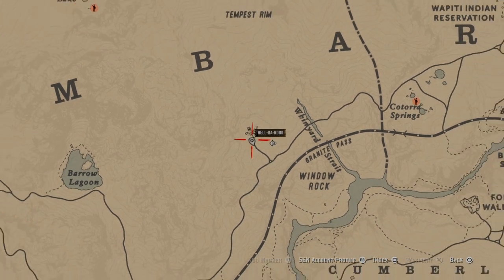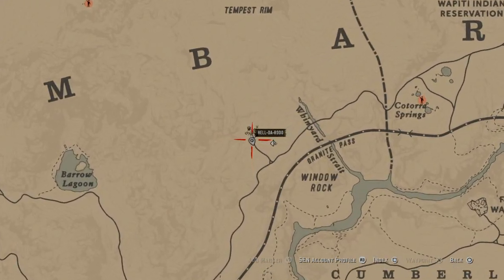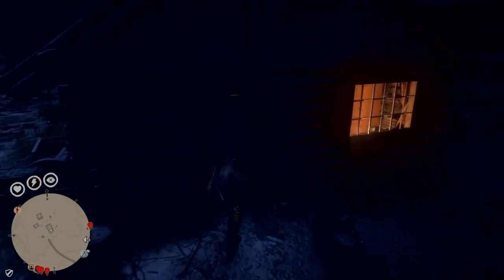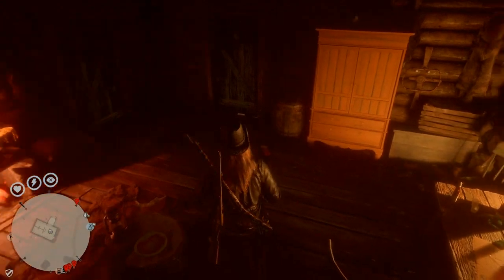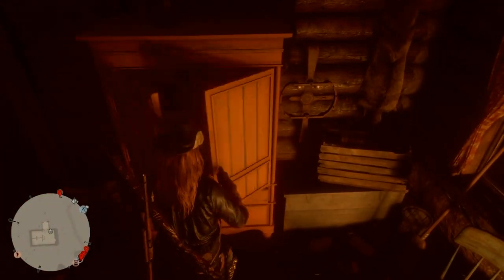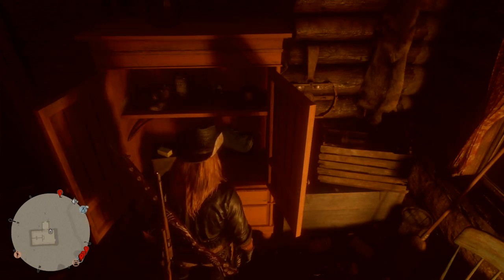First thing you want to do when you spawn in on Red Dead Online is make your way over to the ginseng farm, just right above Window Rock. You'll get three collectibles here. Be careful — there's always a revenue agent around, but that's good too. You can get treasure maps from them and you can elude them.